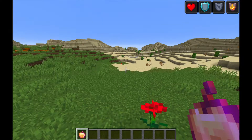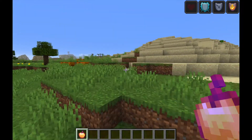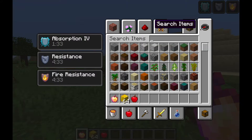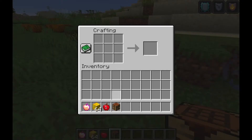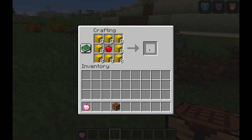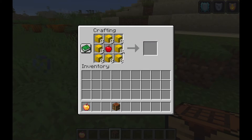You might be thinking: wait, can't you craft these in survival? You could — until they removed it. In older versions, you could craft it by placing eight gold blocks around the outside of a crafting table and an apple in the center. But in 1.16.1 they removed the crafting recipe, so you can only find it in chests now. Eight gold blocks and an apple — the gold blocks were the real challenge.